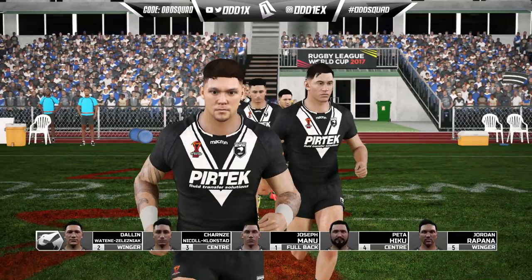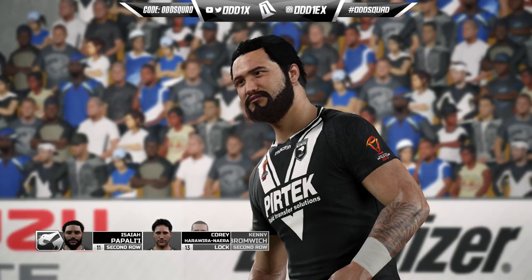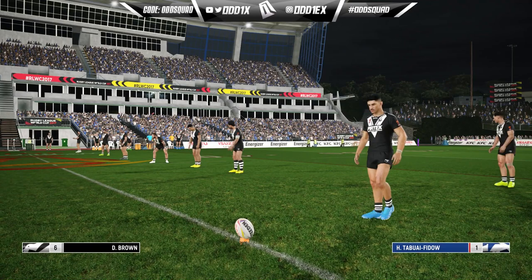This should be a pretty stacked Kiwi squad. The back five is looking realistic, the halves are Dylan Brown and Jahrome Hughes, the front row has Fish, Smith, and Tapene, back row has Papali'i, Bromwich, and Havili at lock — and they've even got Kieran Foran on the bench. This is about to get interesting against a full-strength New Zealand Kiwis team.